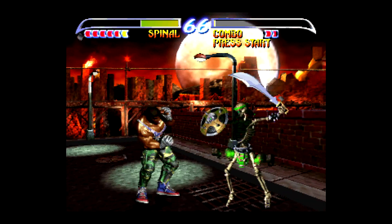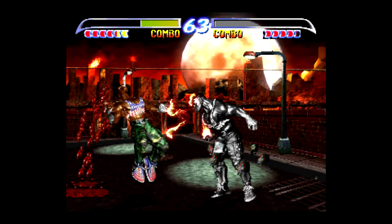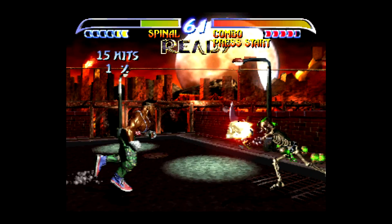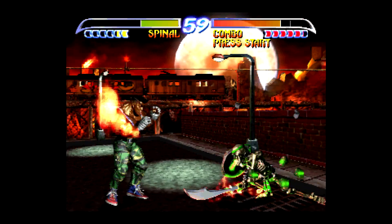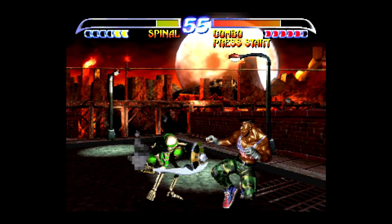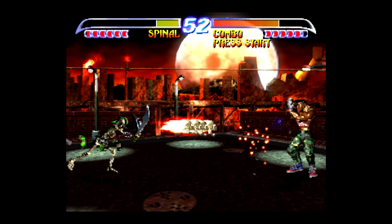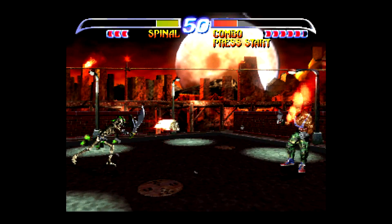Another fun thing to do after you summon your skulls is that his crouching fierce punch is a launch, and when you do that you can then throw a skull to juggle. There's a lot of stuff going on here especially in the beginning.